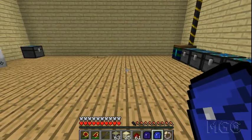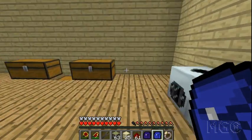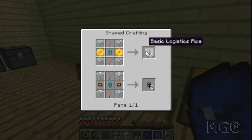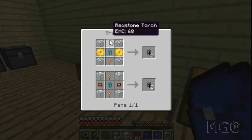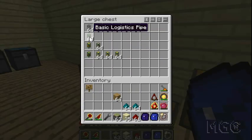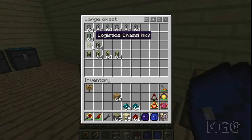Ores should end up in the correct chest, cobblestone in its chest, and anything else like leftover glass gets sorted into the right chest. So let's get started. There are a few items you'll need. First of all, you're going to need a bunch of basic stone pipes — very important, they're the structure of your whole sorting system.